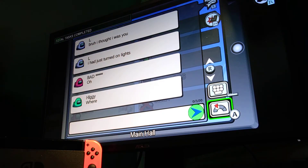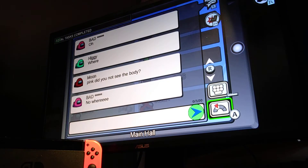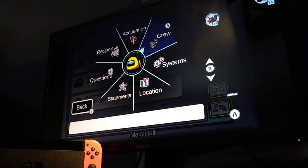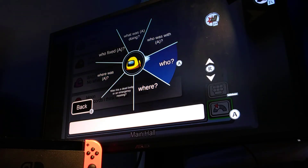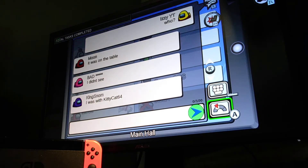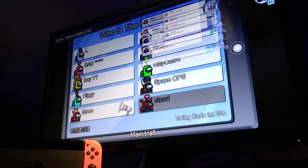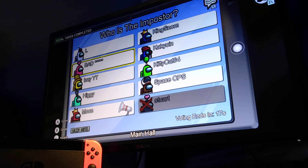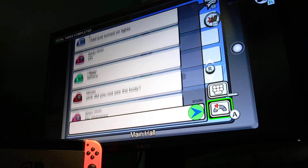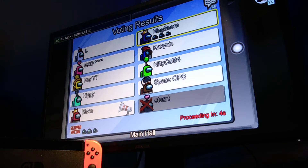Dead body reported. Red reported and Stewart died. Stewart left because he's lame. Pink — did you not see the body? That's pretty sus. I'm gonna say who and where. I think it was in records — it was on the table. I was with Kitty Cat 64, so apparently Kitty Cat and purple are safe. He said purple is really sus.